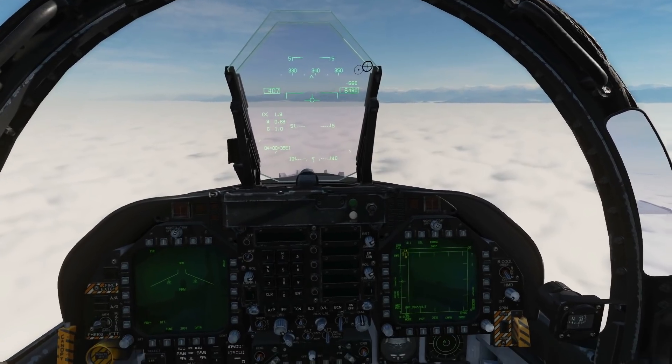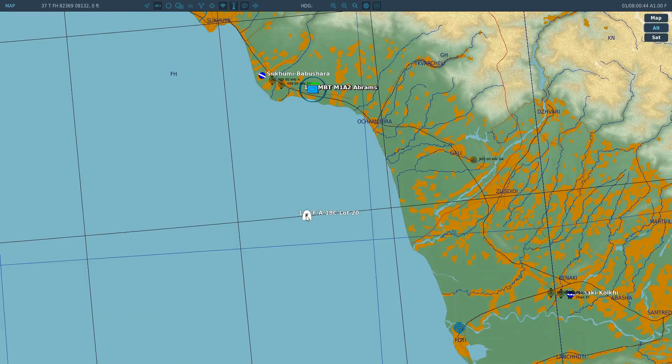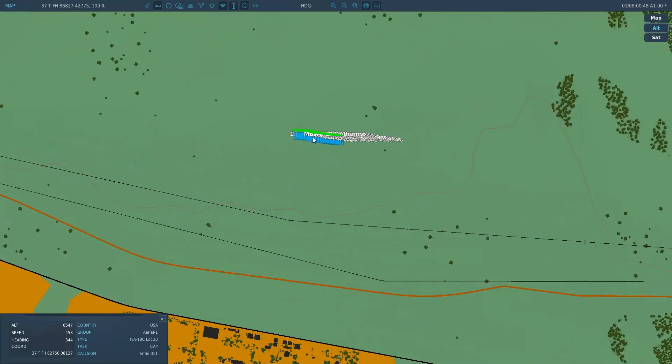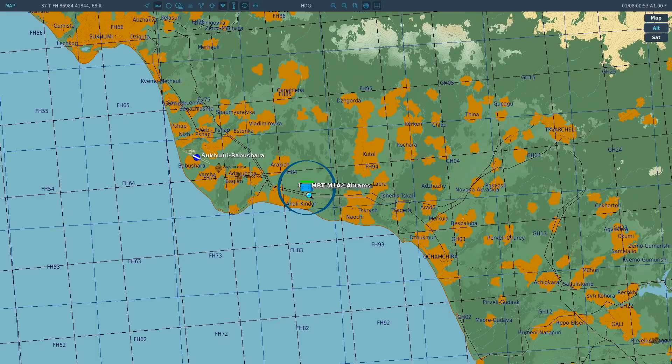First, let's establish our mission. That's us on the map, and we can see there are some baddies — a bunch of Abrams moving around here. According to this roleplay, they are in this grid square here — roughly a 20 by 20 mile grid square that we've got to find them in.